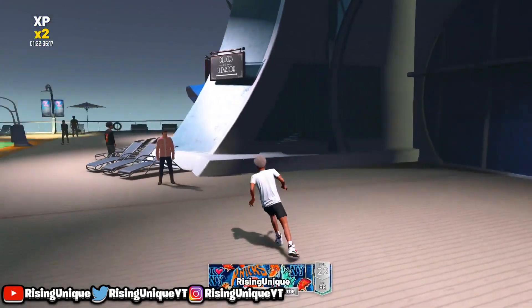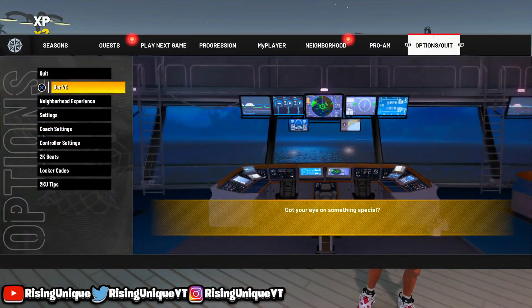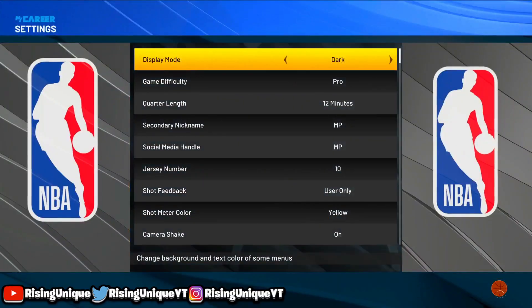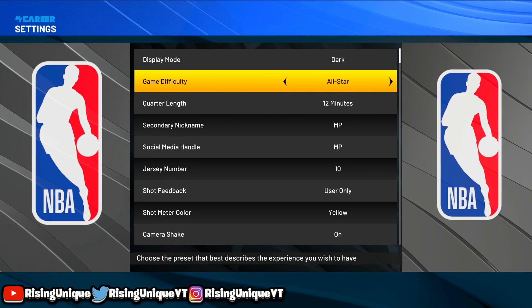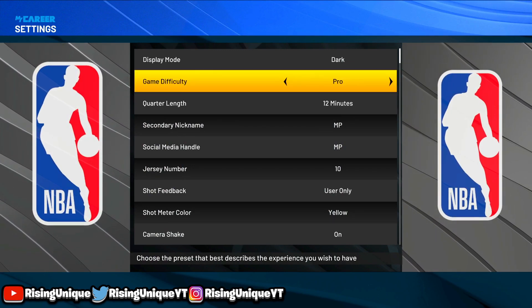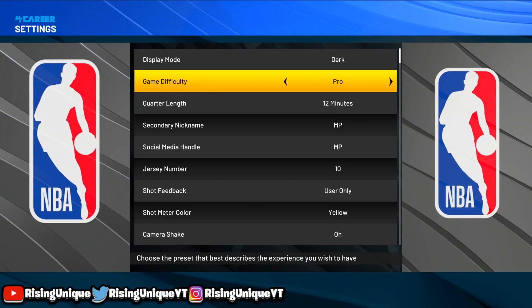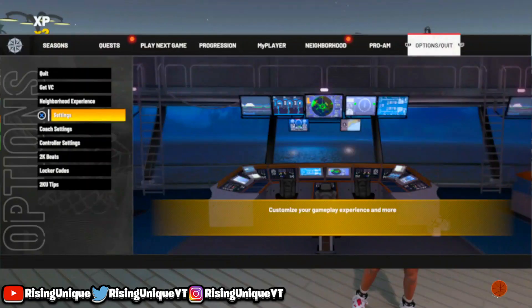Before we get into the micro games, what you guys are gonna want to do is press pause, go over to options, go to settings, and make sure that your game difficulty is set to pro, all-star, whatever you guys want to use. I particularly use pro when I first start playing 2K and then go up to all-star, superstar, Hall of Fame. Make sure you're on 12-minute quarters.